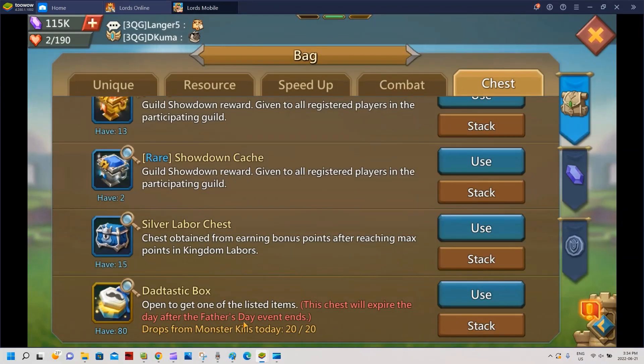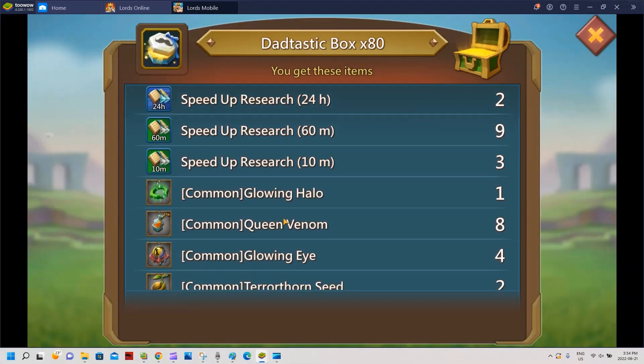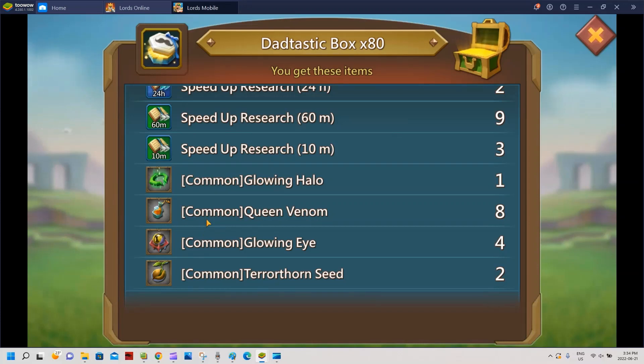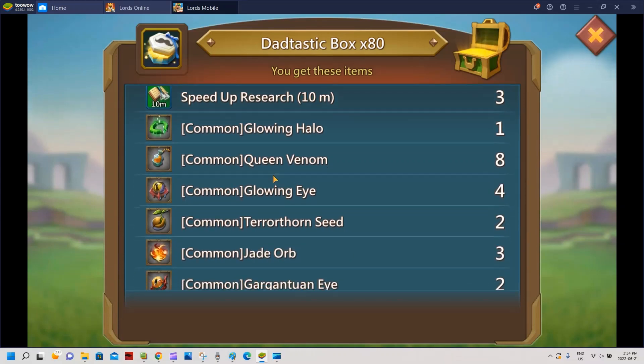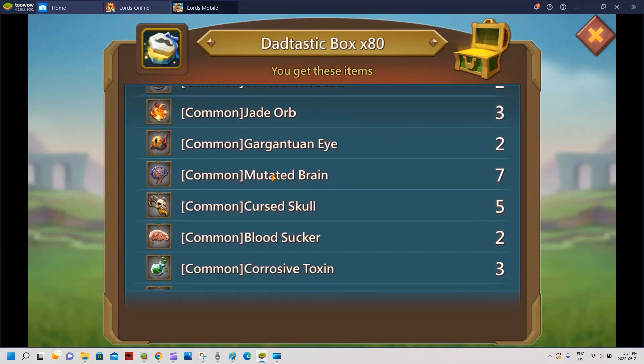Let's see what I can get from another 80. Three 10-minute speed ups, so okay, worse than the other batch. But queen venom - that's pretty good. I love that, I'm gonna use it on the helmet for my calf set. Seven brains - great.